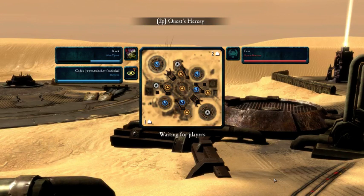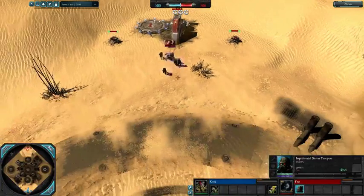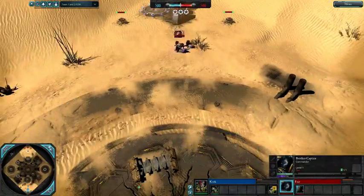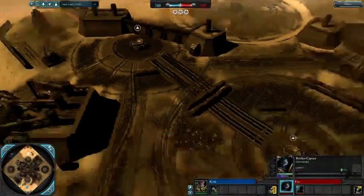Let's talk about the game. Kvek on Hive Tyrant and Fure on the Brother Captain, representing Grey Knights. It's not a race I'm overly familiar with, I would have to admit. The map is Quest Heresy — I think this map will favor Kvek somewhat.